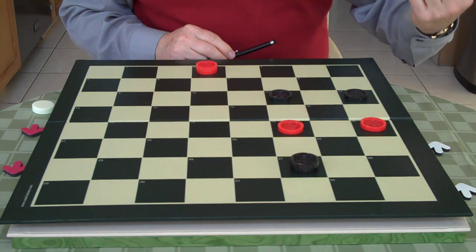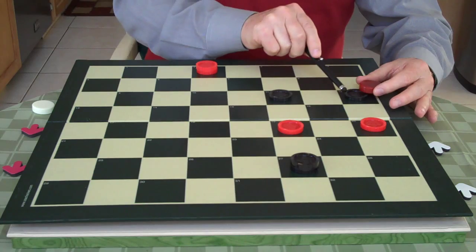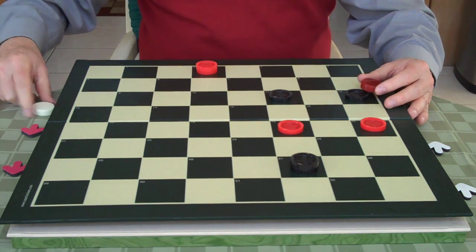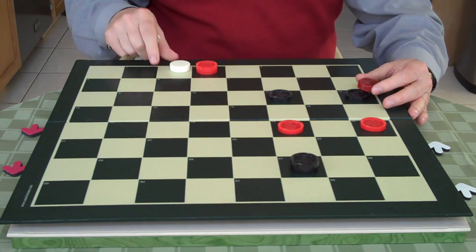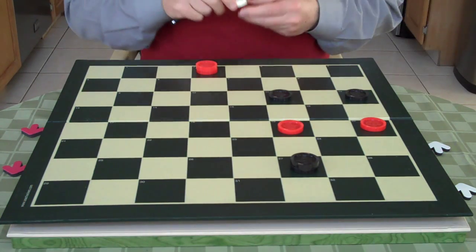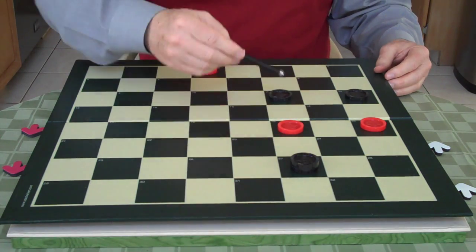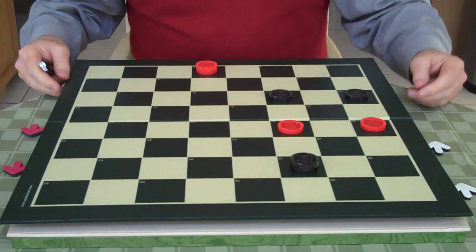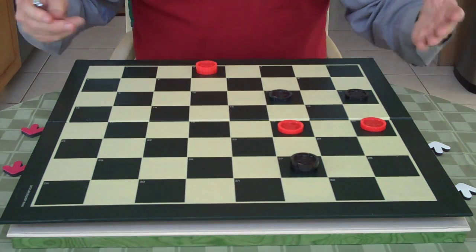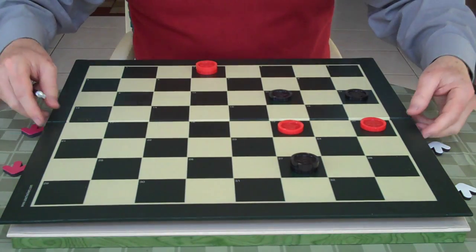Just to show you an example — the new Checkers uses red for black and white for red. As you can see, it's harder to see because of the dark squares with the dark pieces. That's one of the reasons why the old set is preferred. Players used to play for hours, so it's easier on the eye than the new Checkers.